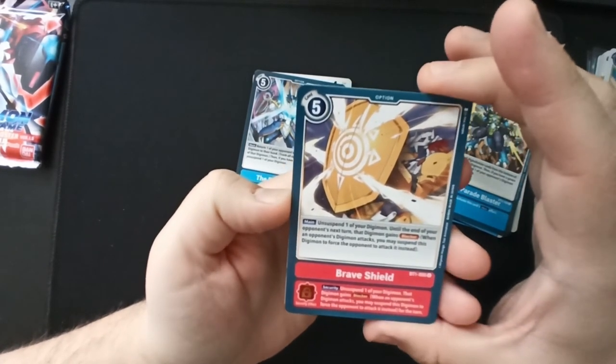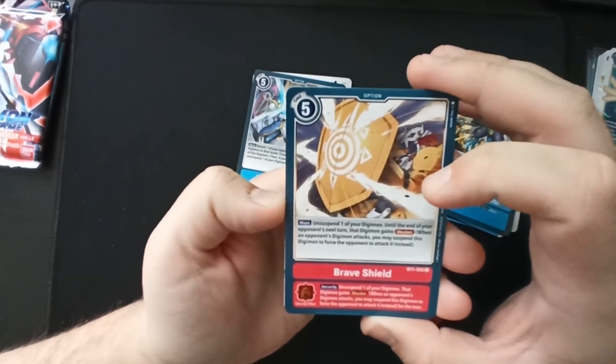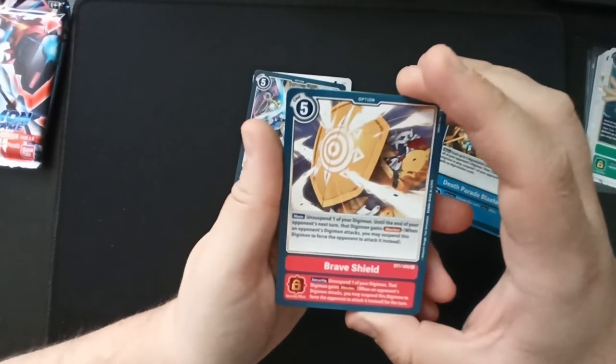'Brave Shield': unsuspend one of your Digimon; until the end of your opponent's next turn that Digimon gains Blocker — when an opponent's Digimon attacks, you may suspend this Digimon to force the opponent to attack it instead. Basically it gets Taunt. Security: unsuspend one of your Digimon, that Digimon gains Blocker for the turn.